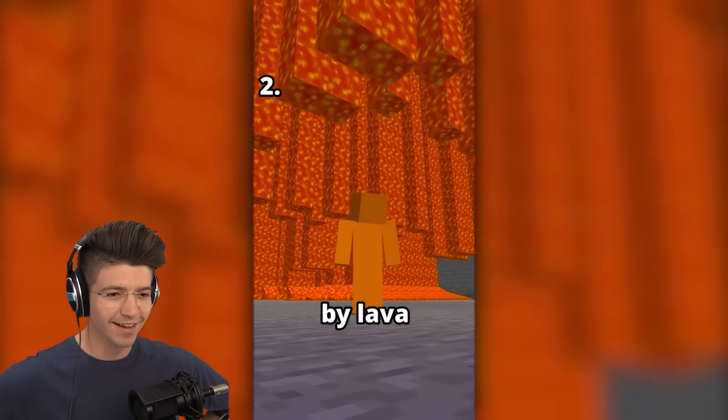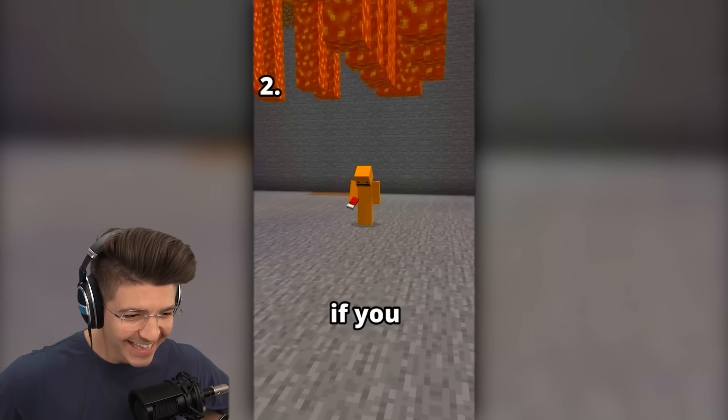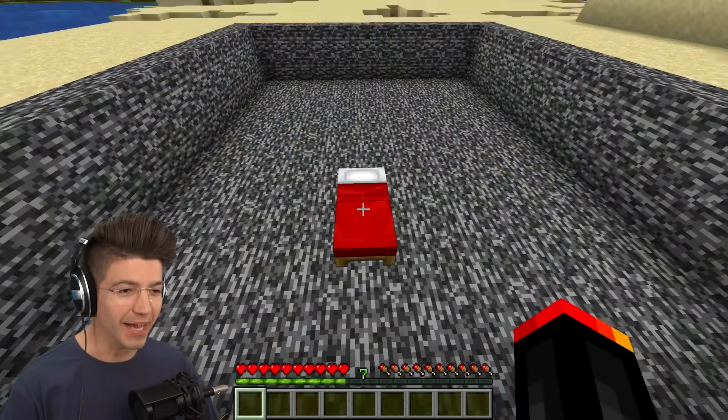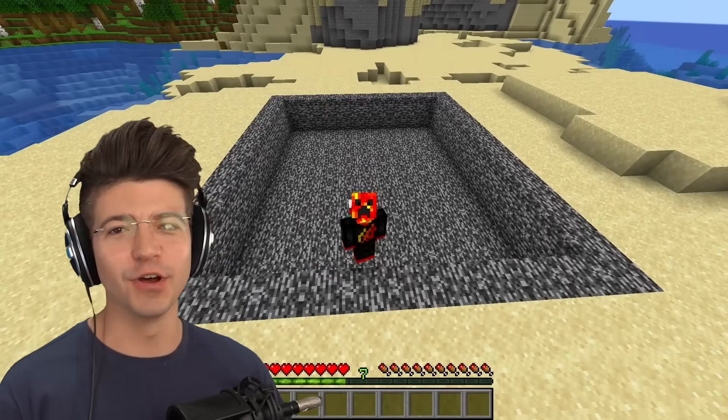If you're ever completely surrounded by lava and you have no fire resistance potion, if you place a bed and go to sleep you'll be protected and won't get set on fire, but you'll be stuck. Bed's down. Server, please fill this hole with lava.